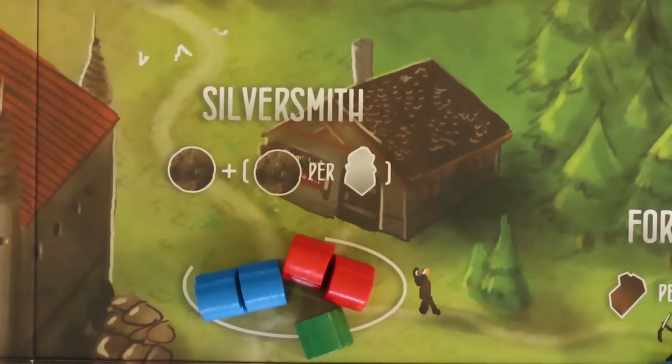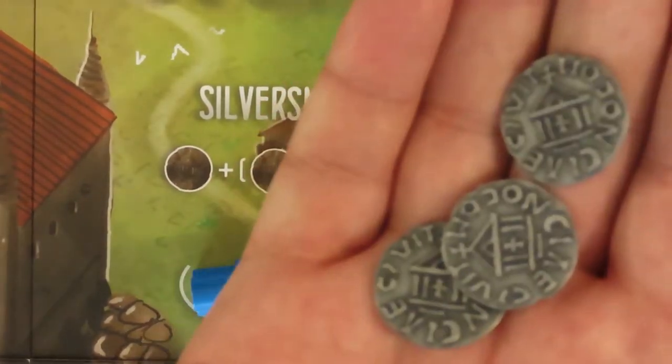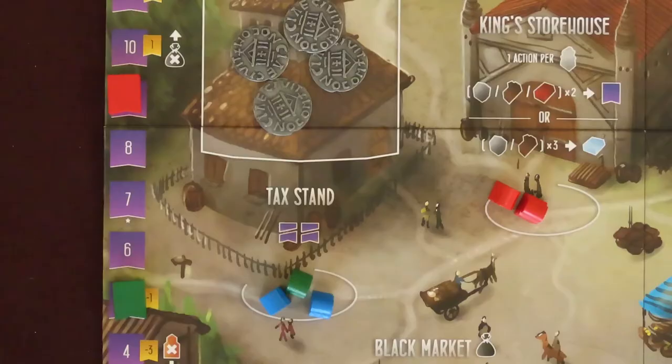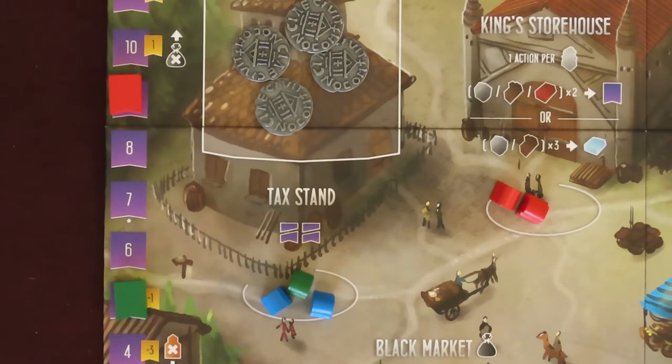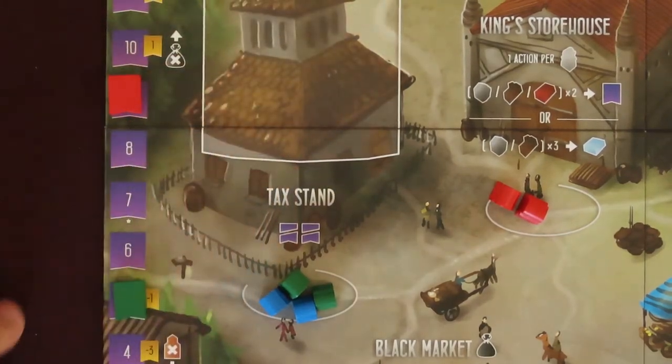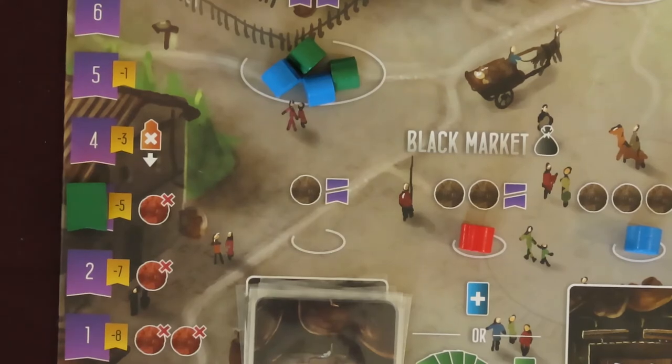You can gain money at the silversmith location. Going here gives the player 1 silver coin, plus 1 coin for each of their workers present. You may instead choose to go to the tax stand location. As players pay taxes, the coins are collected in this area. When you place a worker here, you can gain all the coins. The penalty for such an action, though, is you must immediately lose 2 virtue. Note that you can't go here if there's no coins available.